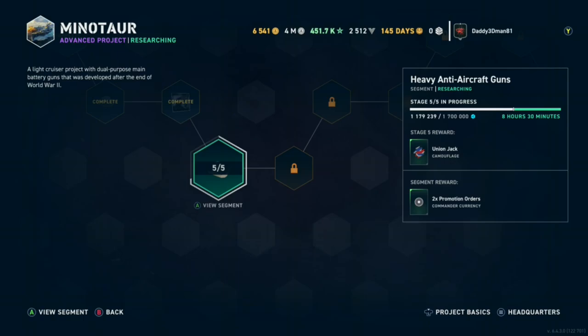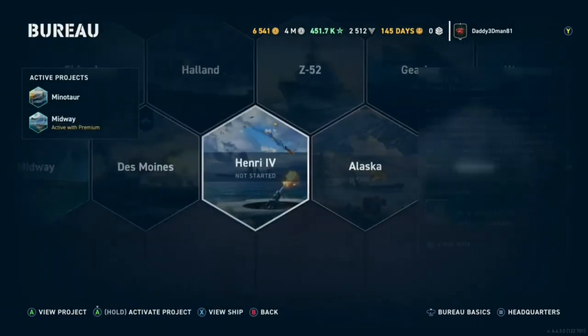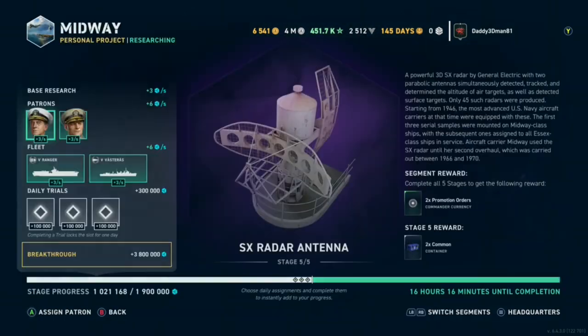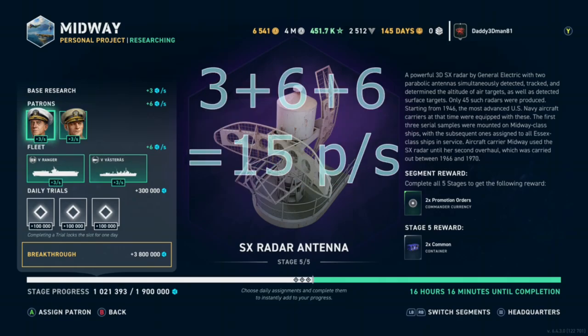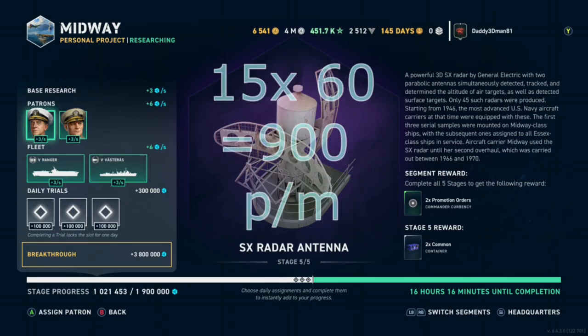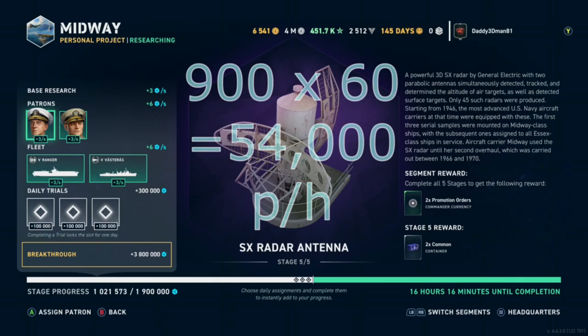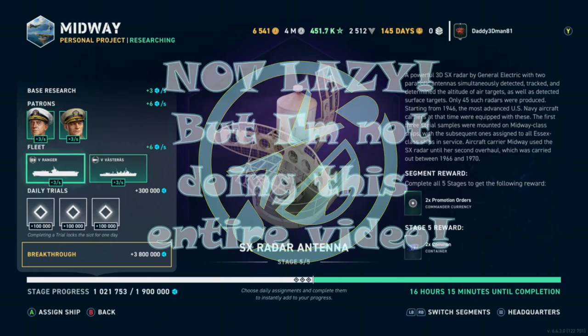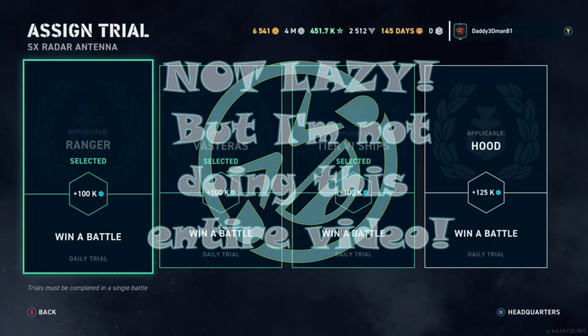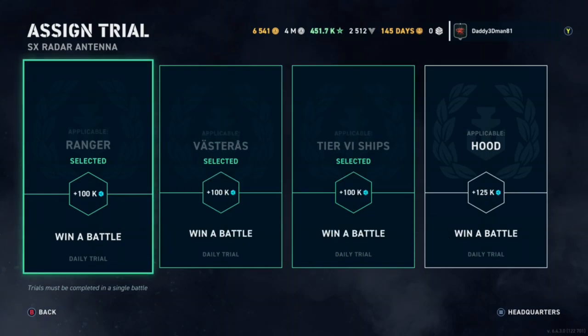For the trials for Minotaur I need Icarus, Trento, and tier 6. Then I'll go back and look at Midway - I know it's Ranger. For Midway it's 3, 6, and 6 - so 15 points per second - only 2 points shy of the other one being 17. The trials for Midway are Ranger, Visterous, Rasterous, and tier 6.